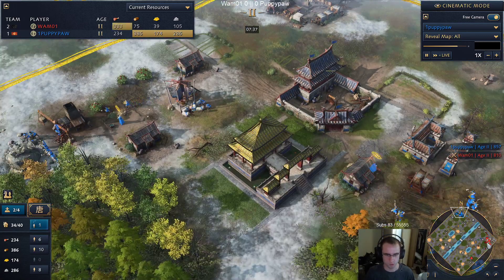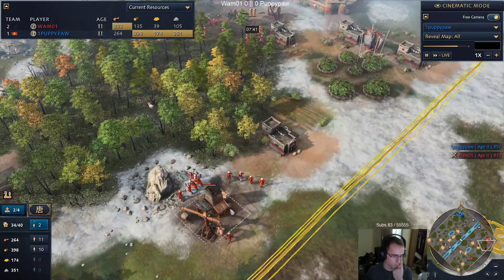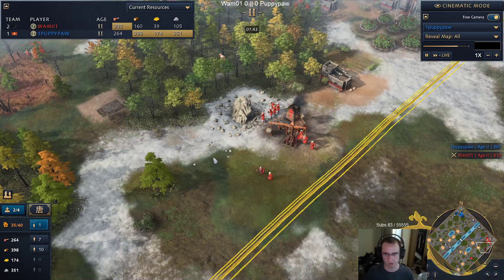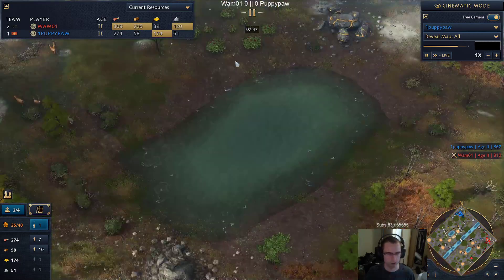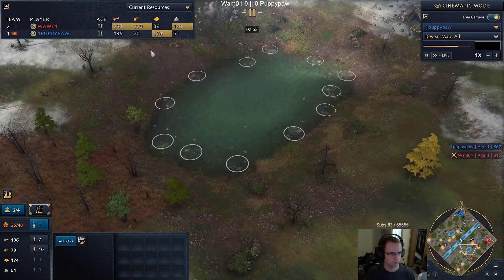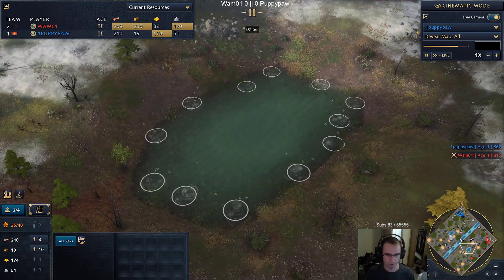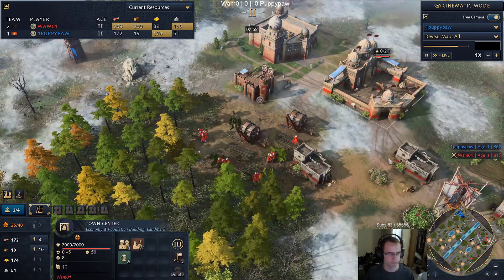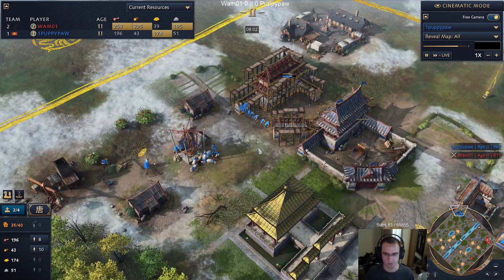He should be ahead of Wham here, which was the whole point of the tower rush. There is fish here - they each should have 13, this one has 12. So unfortunately for Wham he got screwed by one fish, but that doesn't really matter in this game judging how they're playing.